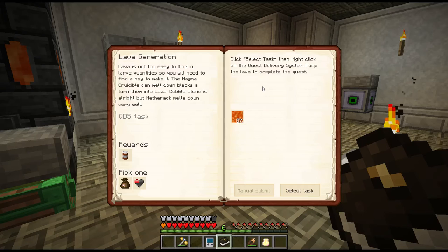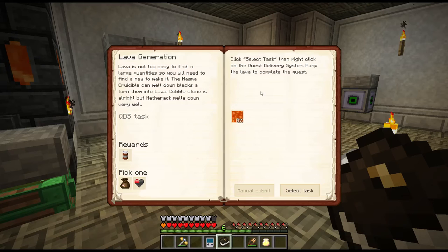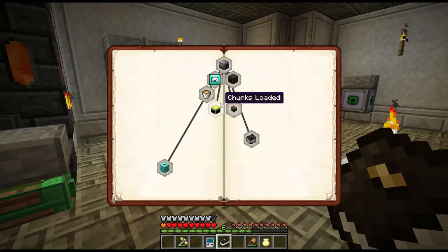Lava is not too easy to find in large quantities, so we need a way to make it. The magma crucible can melt down blocks and turn them into lava. Yeah, that's super inefficient. Cobblestone is alright, but netherrack is better. Maybe if we could make stacks of netherrack with the gateways. Oh, it's going to give us a full lava drum - not super worried about this anyway.